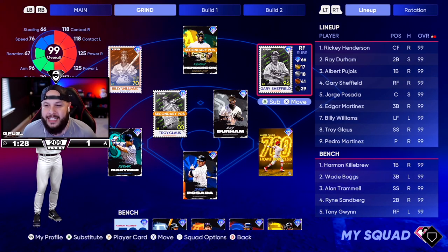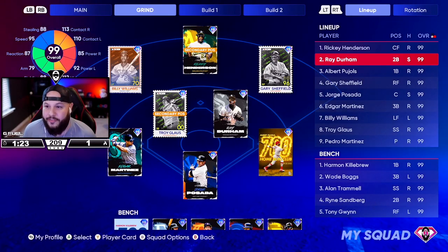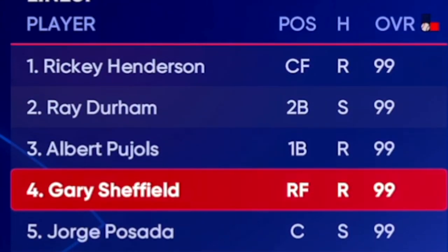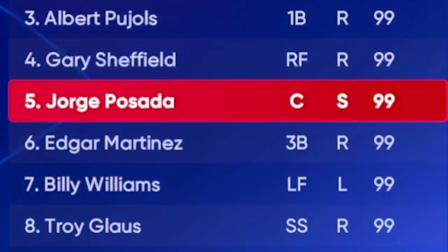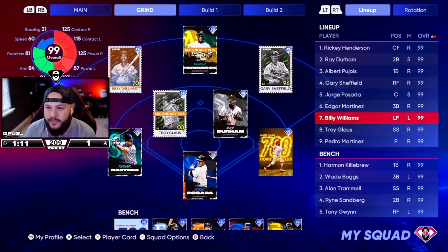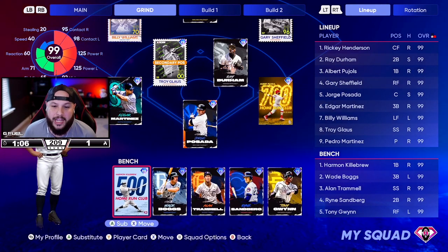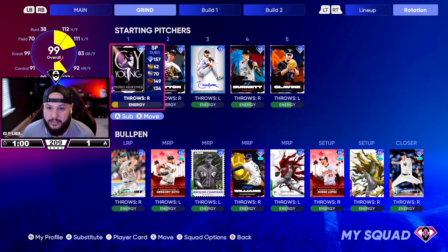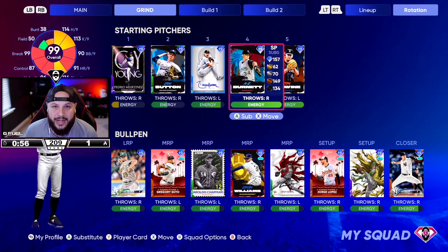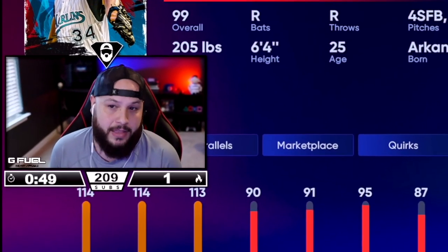We'll go with this lineup — all cards I have never used. We got Rickey Henderson leading off, Ray Durham hitting second, Albert Pujols, Gary Sheffield, and Jorge Posada at catcher — the only card I've used, but there's no other catcher I haven't used. Then Edgar, Billy Williams, and Troy Gloss. Most of them are from the new program where you get Gary Sheffield at 100 points. On the bench: Killebrew, Wade Boggs, Alan Trammell, Ryne Sandberg, and Tony Gwynn.